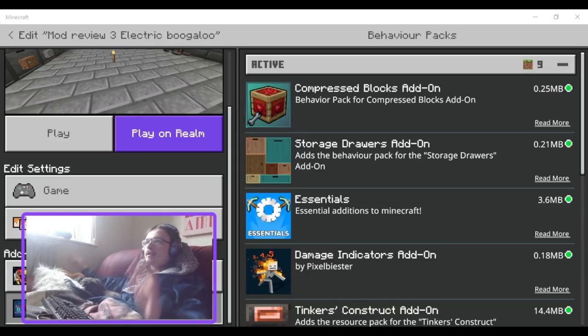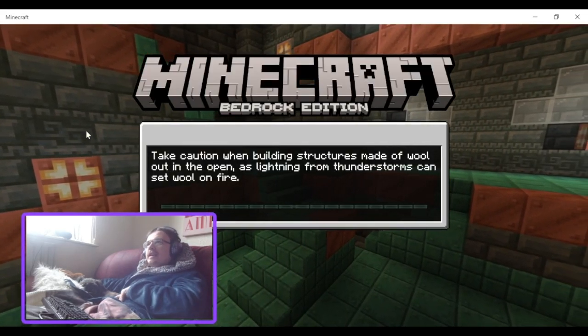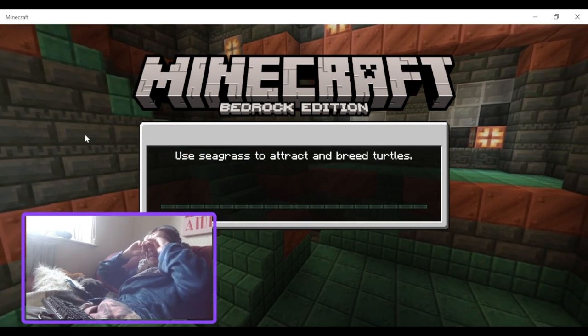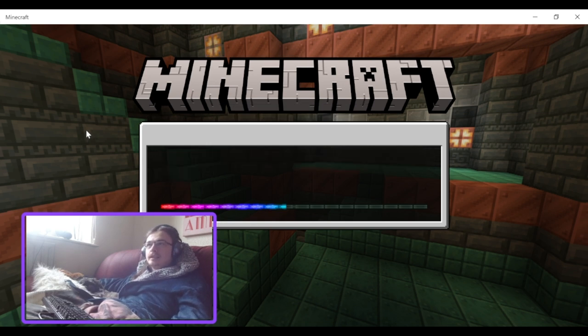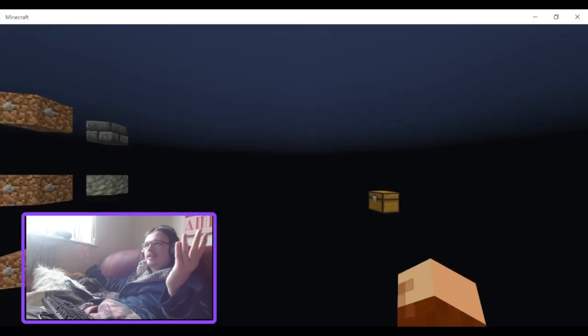Hello and welcome back to another video. Today I'll be taking a look at the compressed blocks add-on. This is an interesting one because you can compress block items into compressed blocks, which can be used for decoration. Their main functional use is storage — instead of having nine stacks of apples, you have one stack of compressed apple blocks, and they can all be decompressed back into apples.